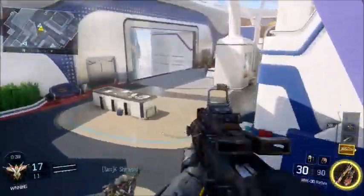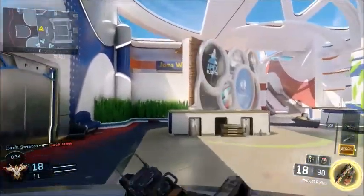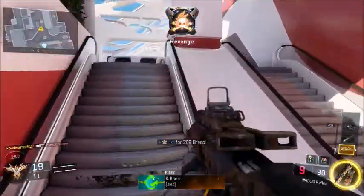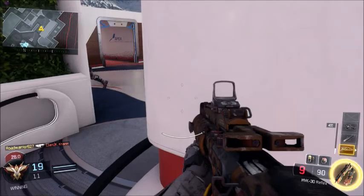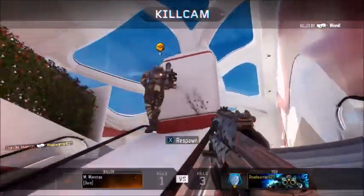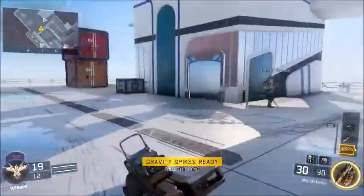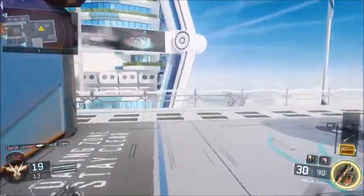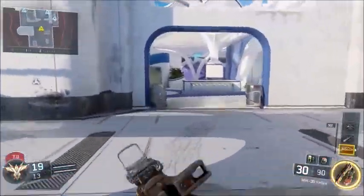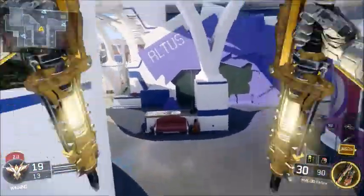Overall I'm liking this map. It's a little white, but what do you expect — it's futuristic, that's kind of the color you'd expect. I like all the little things you can hide behind. I'm curious — do you get electrocuted standing on certain parts? Out in the open area there are still little things to hide behind. That's pretty cool and pretty much covers the map.